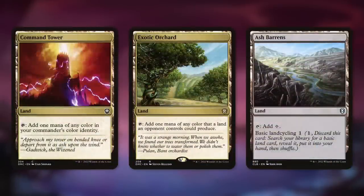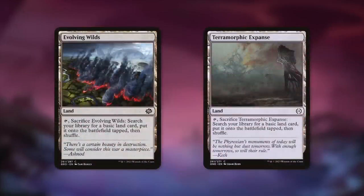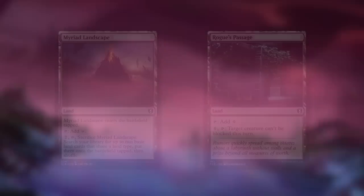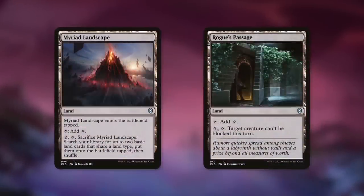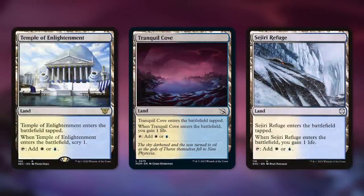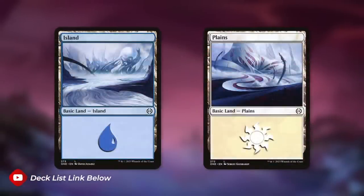For lands: Command Tower taps for our colors, Exotic Orchard does so most of the time, and Ash Barrens cycles away for a basic land. Evolving Wilds and Terramorphic Expanse sacrifice to get a basic into play tapped. Brokers Hideout and Obscura Storefront each enter sacrificed to fetch a plains or island into play tapped, then shuffle and gain one life. Mirror Gallery can help ramp us. Rogue's Passage can make our commander unblockable. Port Town can enter untapped if requirements are met, Skycloud Expanse has a filter mechanic, and Azorius Chancery is our bounce land. Temple of Enlightenment enters tapped with Scry 1. Tranquil Cove and Sejiri Refuge each gain one life on entry. The rest is basic islands and plains.